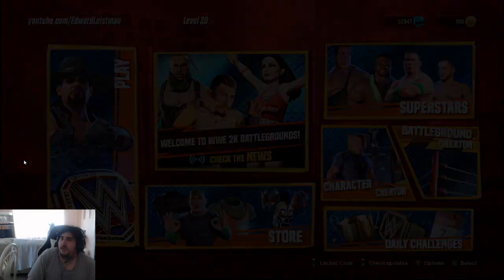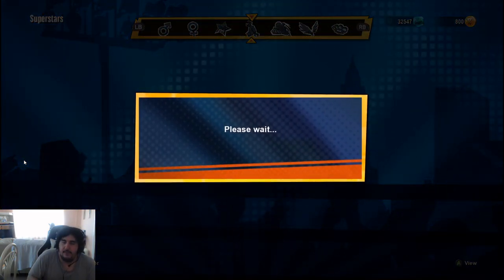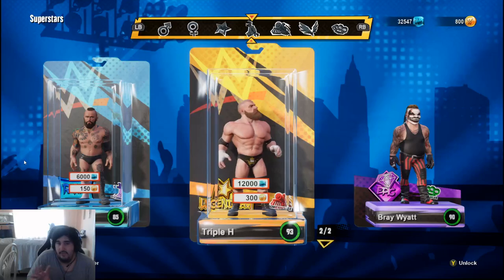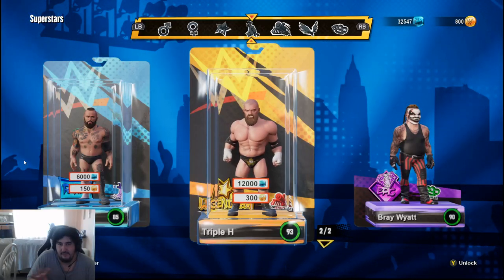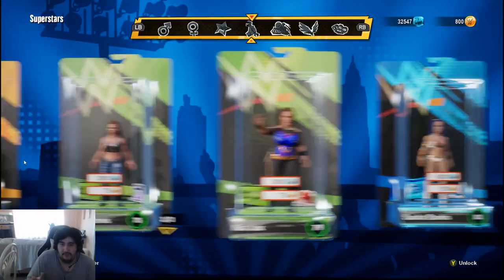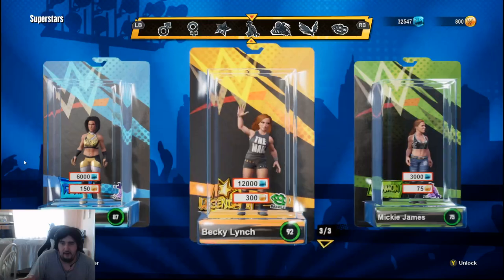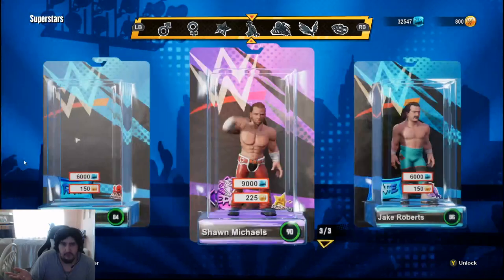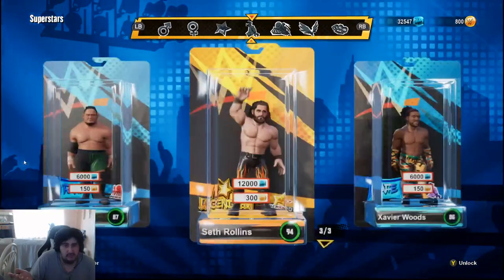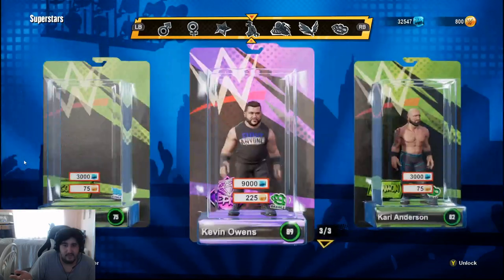Now for the superstars aspect — you can unlock a lot of superstars. A lot of you aren't the biggest fans of this screen, but I like the box presentation; it comes like a toy. They have a lot of characters you can unlock, costing anywhere from 3,000 to 12K depending on rarity — common, rare, etc. — like Hulk Hogan for example. There are even people here who are in TNA, which is kind of funny.